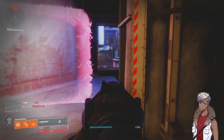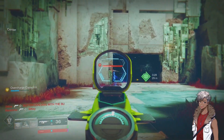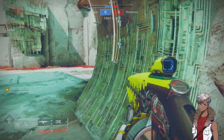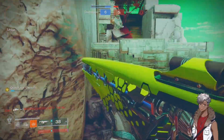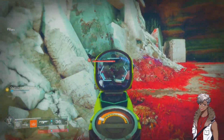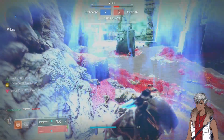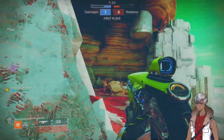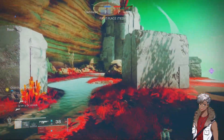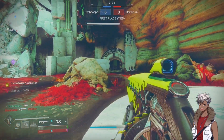In PvE this weapon is good at clearing out ads, but in PvP I wouldn't mess around with it. The RPM on this weapon is a nice 450. Recoil direction is 90, so it's a little to the right, but thanks to a couple mods you can slap on it, it holds its own and you don't have to worry about recoil. T-back strafing really helps out these gunfights with ease.